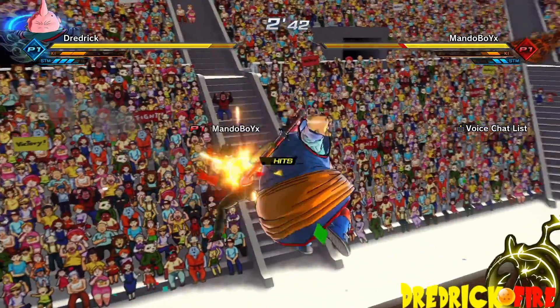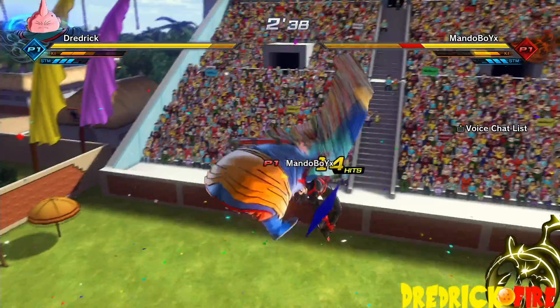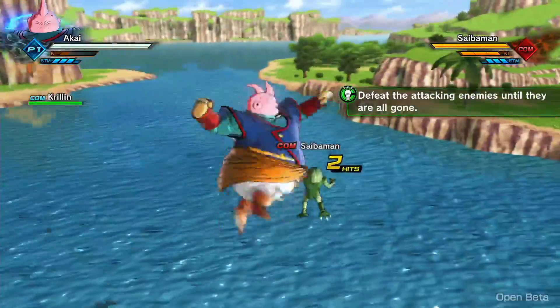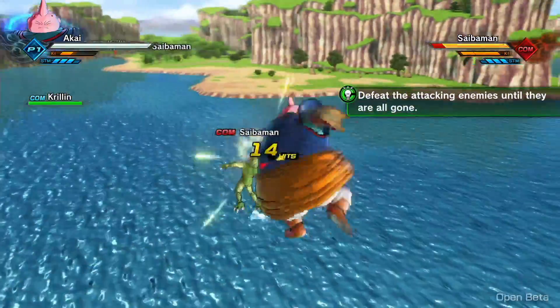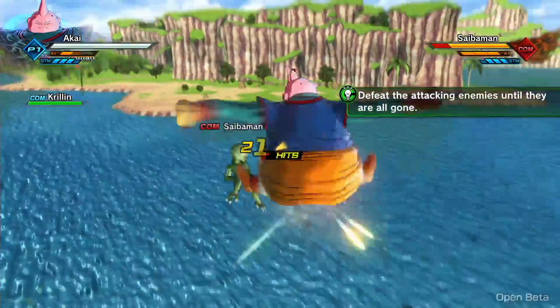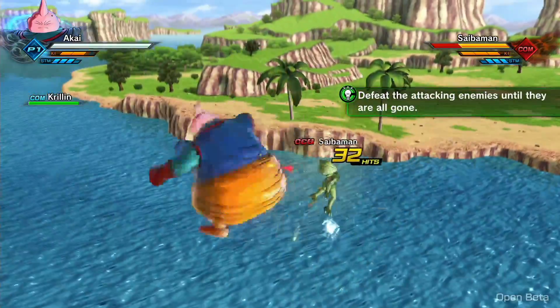However, if this is fixed in a later version of the game, then the Full Square Combo will become a much more important staple of Majin play. Finally, of note about the Full Square Combo is that you can guard cancel it, and if you want, you can even infinitely loop it. But the damage that this does is very small, and so it is not recommended.